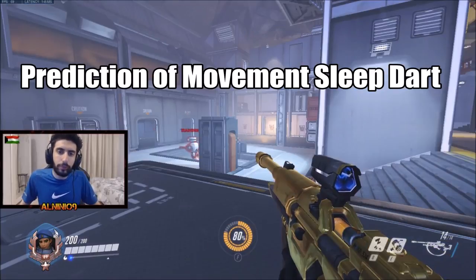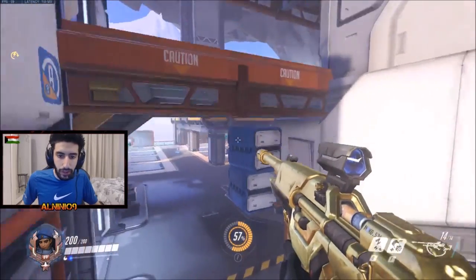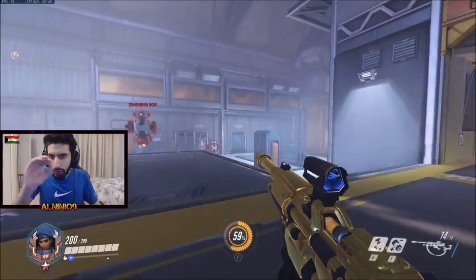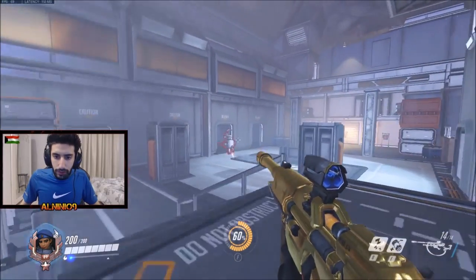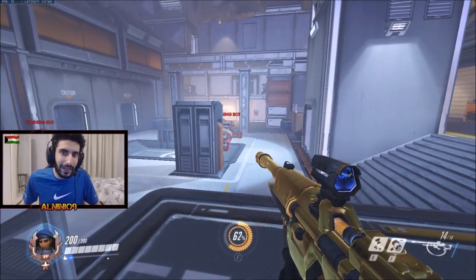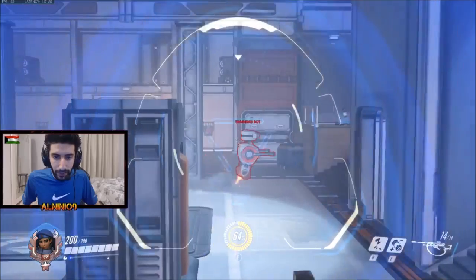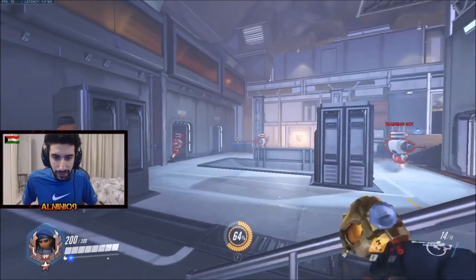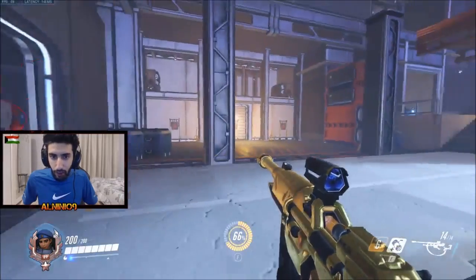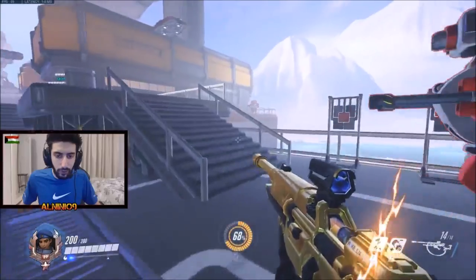The second method is prediction — sleeping based on movement patterns. The basic method is to lead your shot to where you think they're moving. Let's take a training bot here. He keeps patrolling left to right, so I'm going to aim right about here. Being able to know your sleep dart travel speed and knowing where the dart will end up as they're walking is very important to learn.